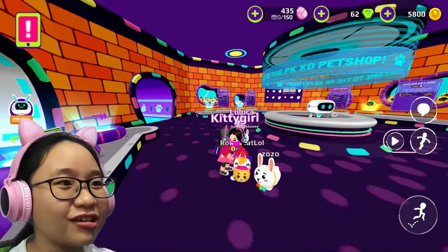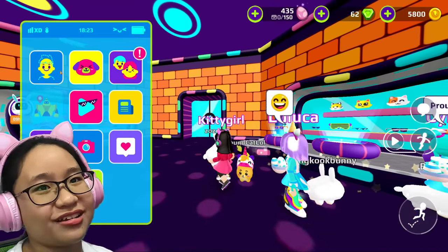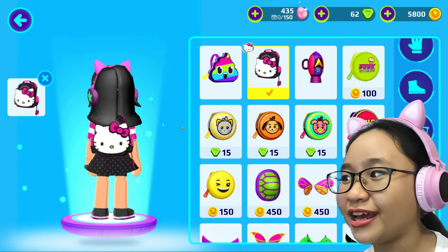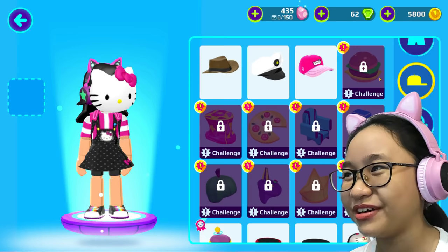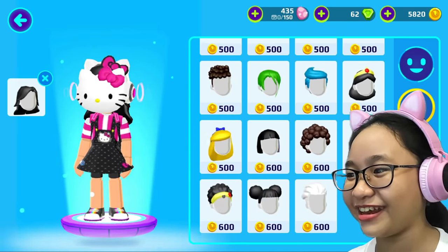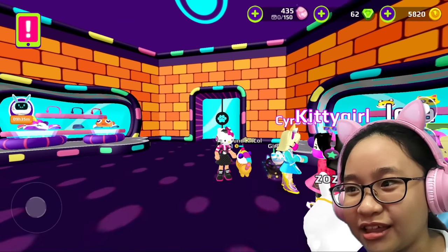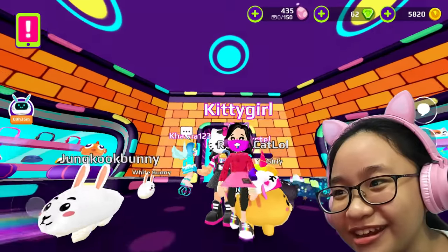I think Hello Kitty gave me new clothes too! Let's check — yay! Let me put this on. They also gave me a Hello Kitty bag — yay, it looks cute! Is there a Hello Kitty mask? Oh my gosh, I am Hello Kitty! I'm gonna use this so nobody knows who I am. Oh, there's Hello Kitty headphones — I look cool! Is there Hello Kitty shoes? Yes! There we go — I look cool now!